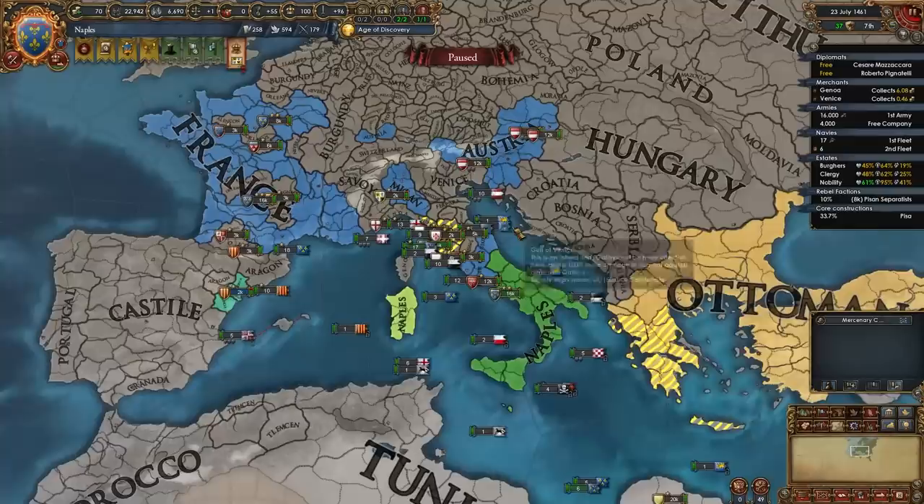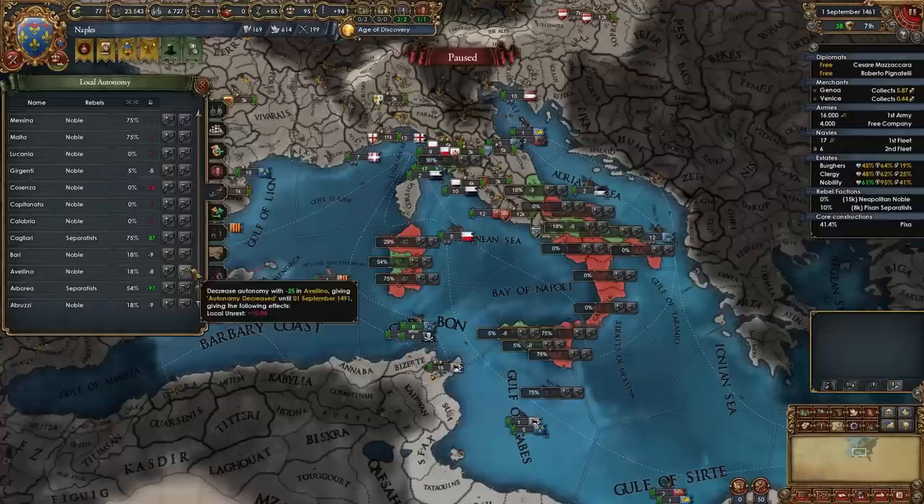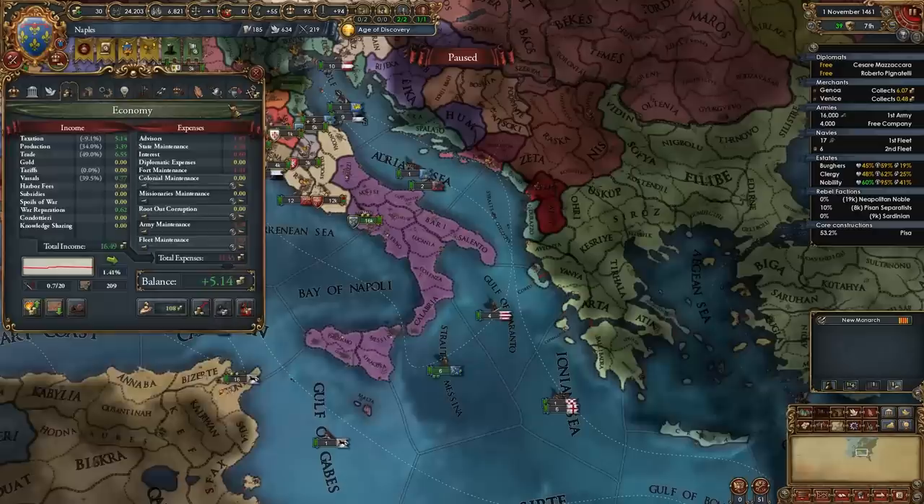When the Shadow Kingdom event fires, you should choose 'our country as a natural part of the empire' — of course only if you're allied to Austria. I'll stay in the HRE until somehow my alliance with Austria gets broken or until we grow too big. When you hit the 1460s, make sure to lower autonomy wherever you can because it has been increasing due to our low crown land. This will make some rebels pop out but we'll make a lot more money and have more manpower.